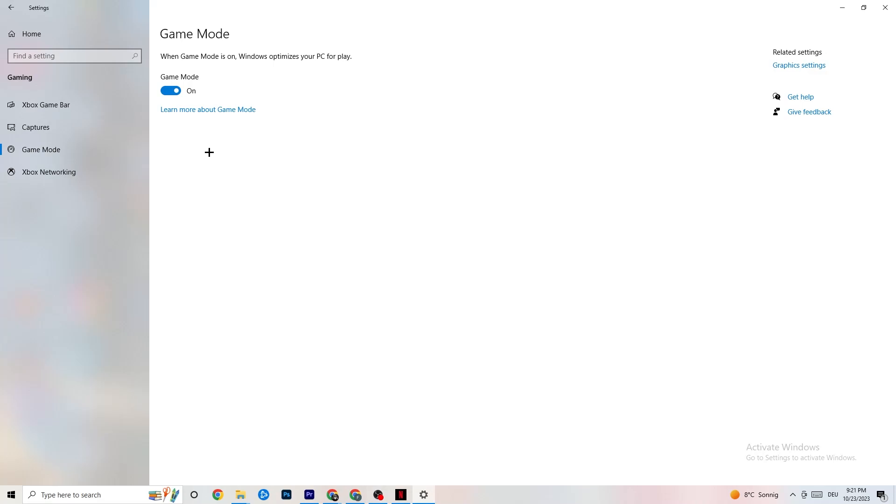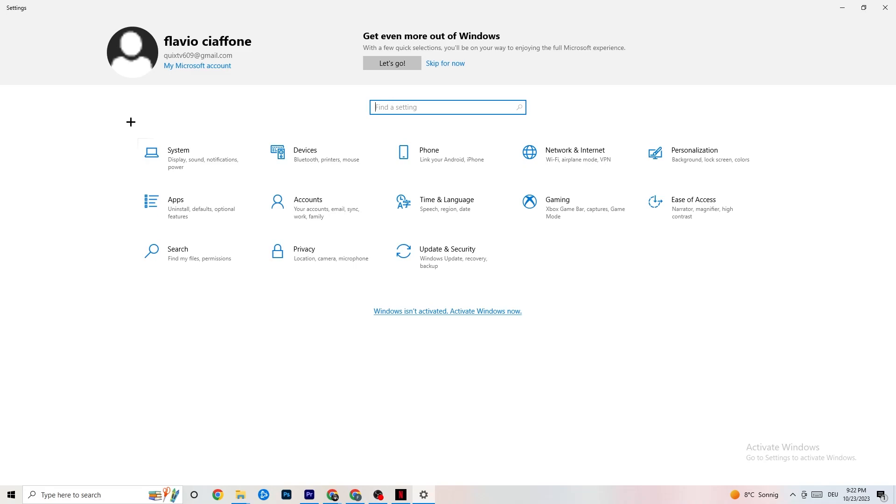Hit Game Mode — this one is a little tricky. I can't tell you whether to turn it on or off; you need to check it for yourself. Turn it on, try your game, and see if it works better. Or turn it off and check. Once you're finished, go back to the main Settings.